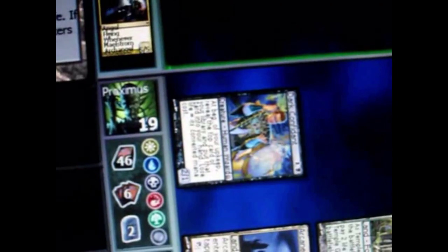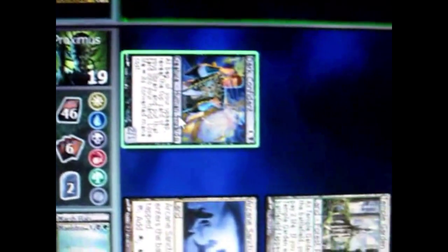I'm going to attack with my creature. When you attack, the creature becomes tapped and you can't block with it. Since he's a 2-1, he dealt 2 damage. Opponent is at 18. He couldn't block because he had no creatures.